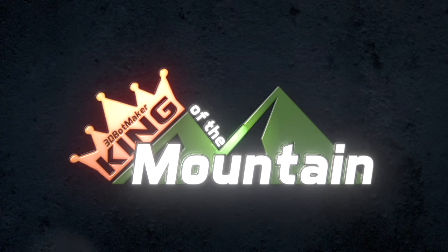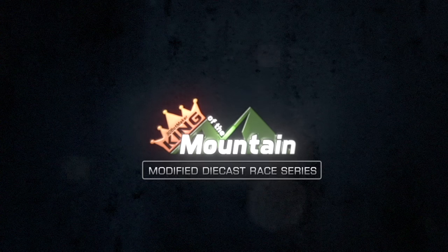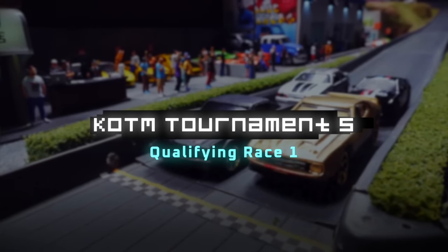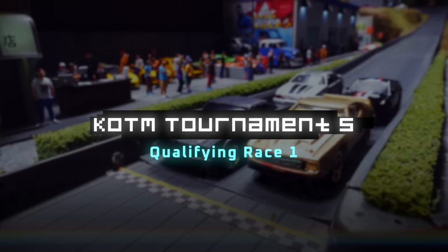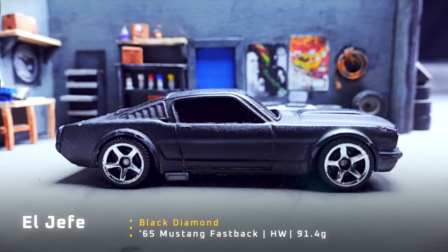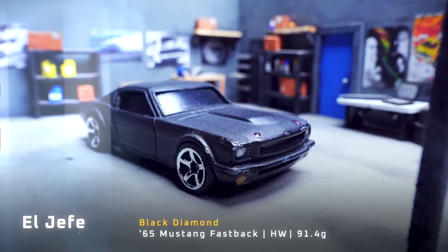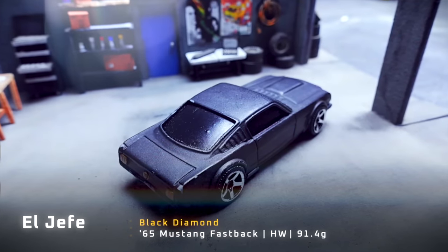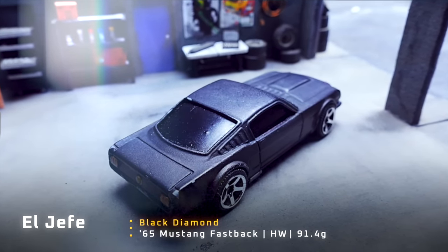King of the Mountain Tournament No. 5, Qualifying Race 1. El Jefe is driving in Black Diamond — a 65 Mustang Fastback weighing 91.4 grams. It may be black, but that ain't no diamond. Maybe a diamond in the rough? Nope, it's just a Mustang.